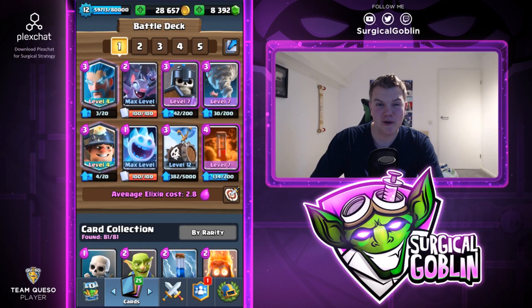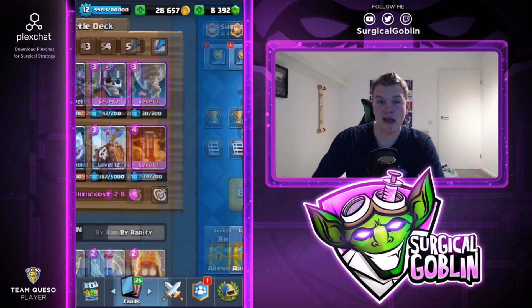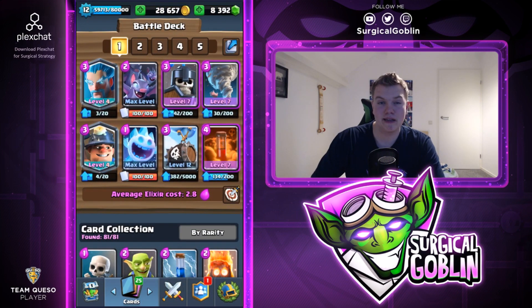What is up guys, Surgical Goblin here, welcome to this new episode. In today's video I will try to complete this grand challenge - I'm already at nine wins with one loss, and I'll try to get 12 wins live for you guys. I'll be doing this with an anti-meta deck that a lot of you requested. The average elixir cost is just 2.8 elixir, it cycles super quick.